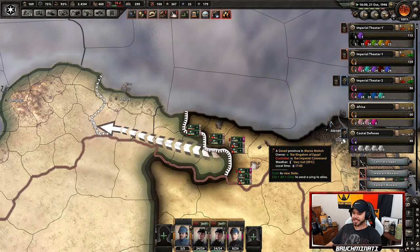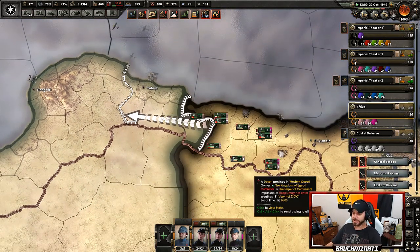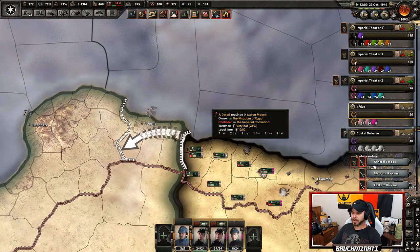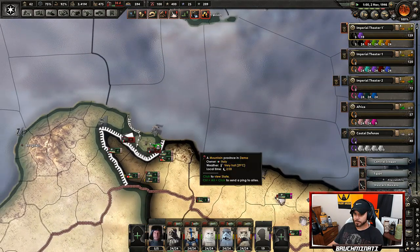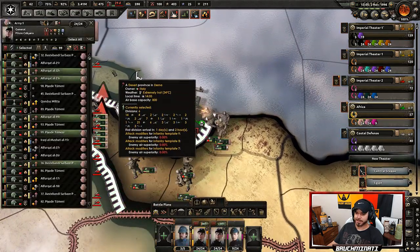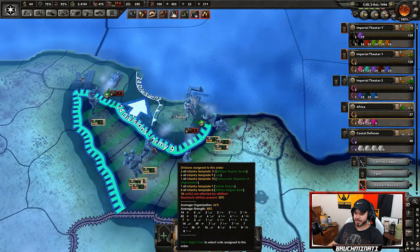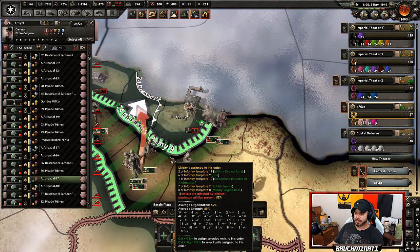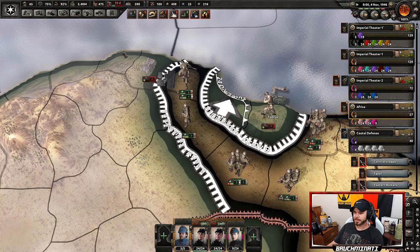Classic Italians, they ran! I might as well be British — the Italians are running for their very lives. I already took like a hundred thousand POWs. Look at this — we wrecked the Italians. Actually let's surround those guys — surround the Italians at Tobruk. Oh, you escape? Not so quick! Look, he's getting the hell out, he's running. Oh, Tobruk has been encircled — RIP!